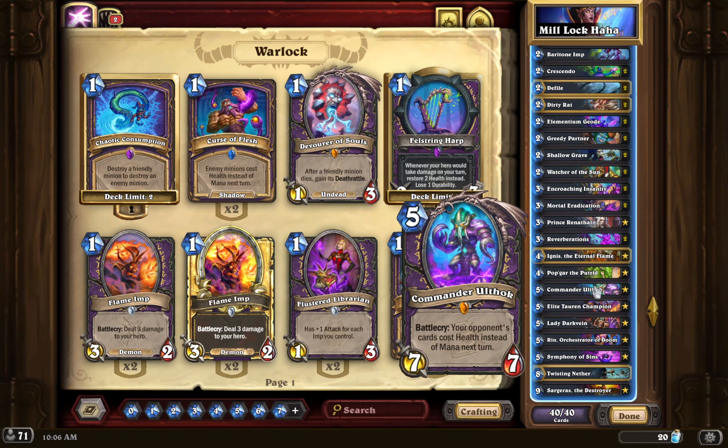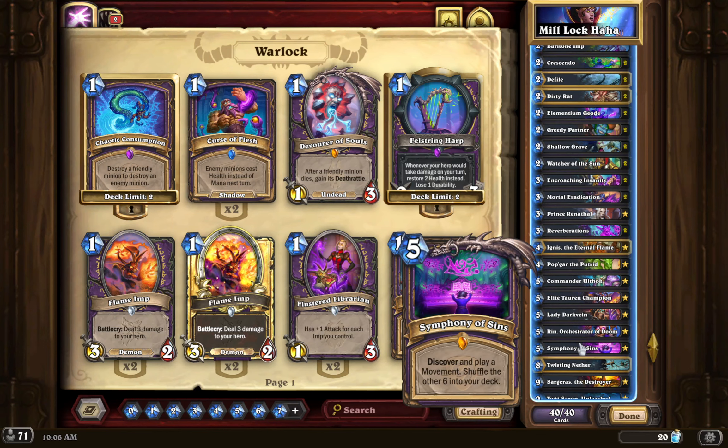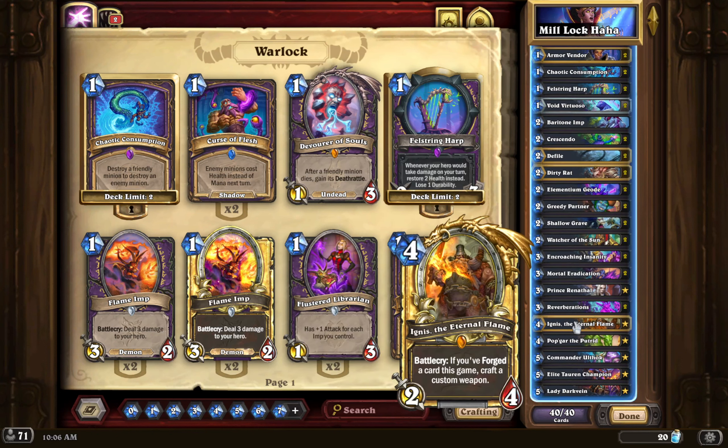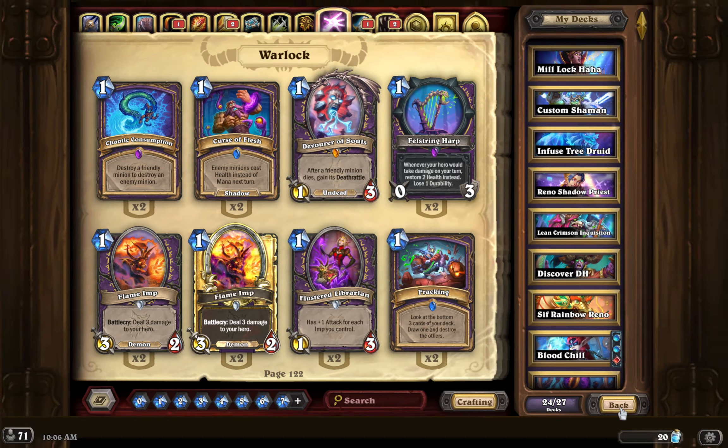Unless they have a ten mana spell, you can make it so they can't play it next turn. If the cost gets up to 30 or 28 — this is a pipe dream, don't get me wrong — it's a fun little two-card combo. Darkvein for the combo, Rin is the Fatigue beast, Symphony is always a good card. Twisting Nether at the top end, Sargeras and Yogg-Saron. A lot of stuff going on in this deck. We're going to try it over ten games; if we win two, I'll be happy.